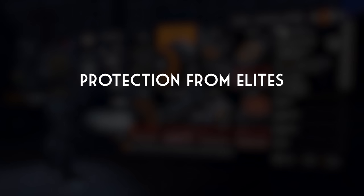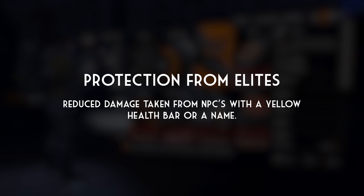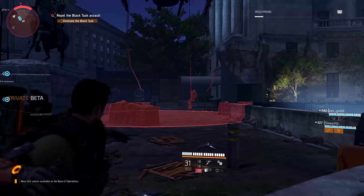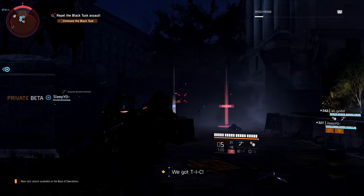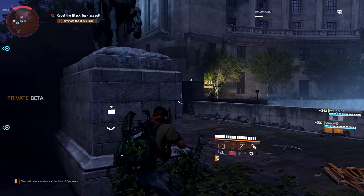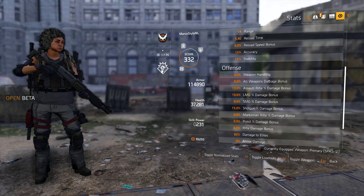To round up the defensive stats, we also have protection from elites, which reduces the damage you take from NPCs with a yellow health bar or from named NPCs. It's probably a stat you don't need to care about outside of endgame PvE like raids — and even in raids there are still lots of purple and red bar NPCs, so it's hard to say how strong this stat will be. I wouldn't really chase it too much, but it might be useful in endgame PvE.